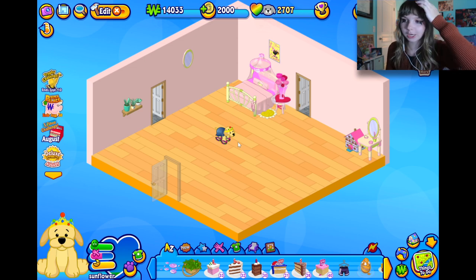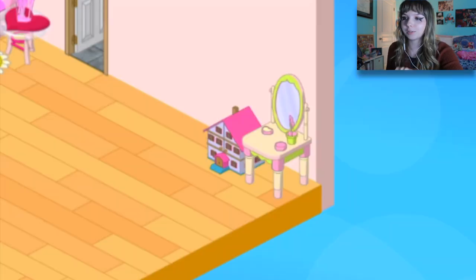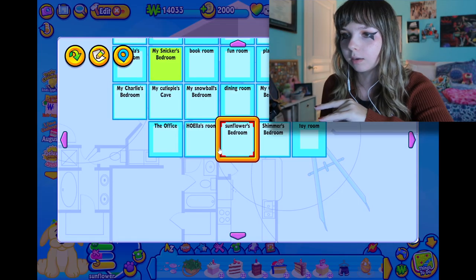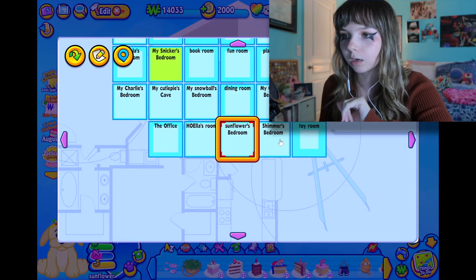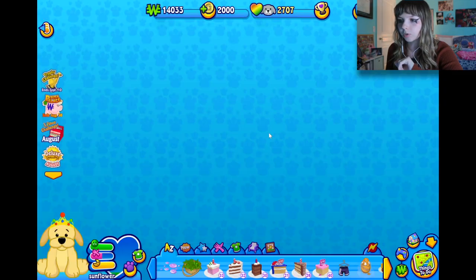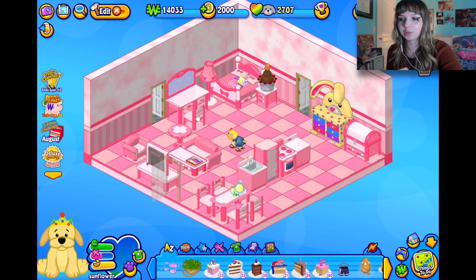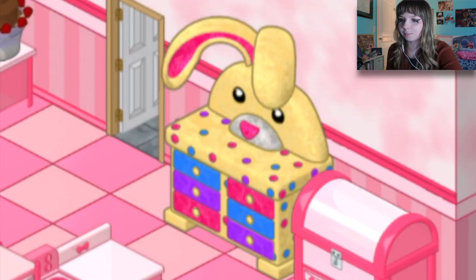Here's an example of a room that kind of misses the mark — you can tell an eight-year-old did this. Let me look at what bedrooms we have to work with. This one's kind of good, but you can tell I just used one of the preset rooms and was like, okay, we're doing the pink bow theme and we're just buying everything.